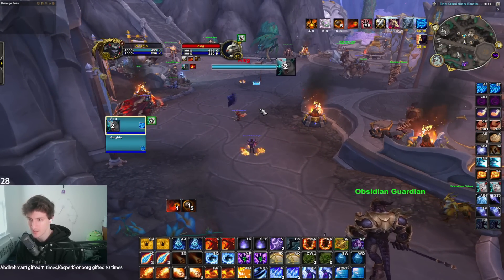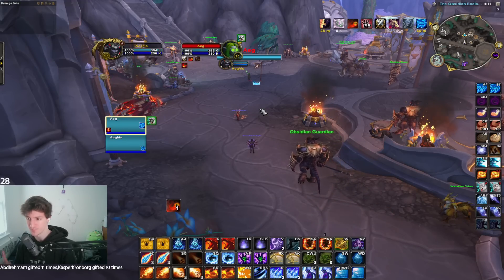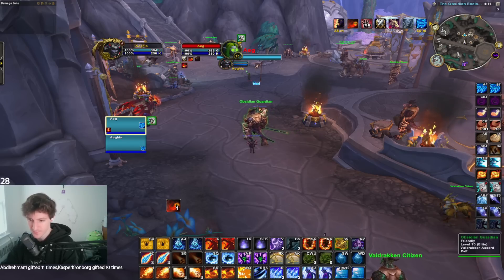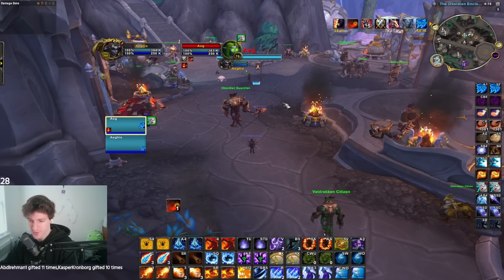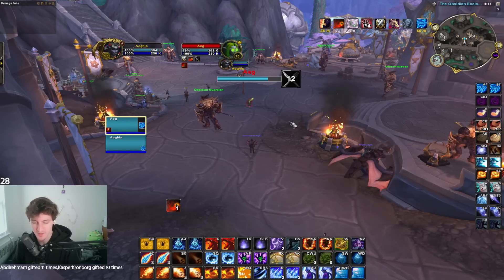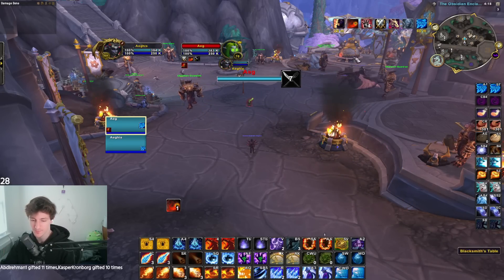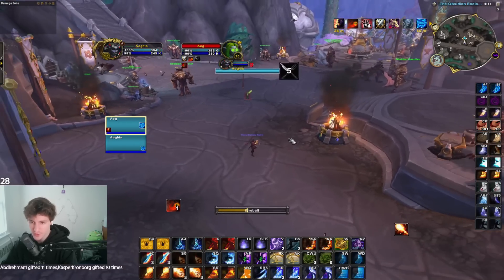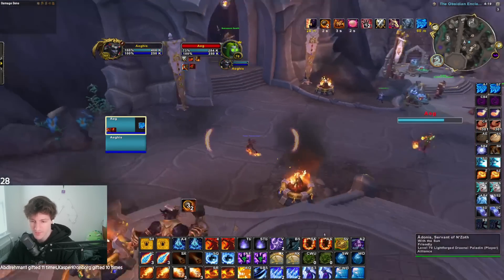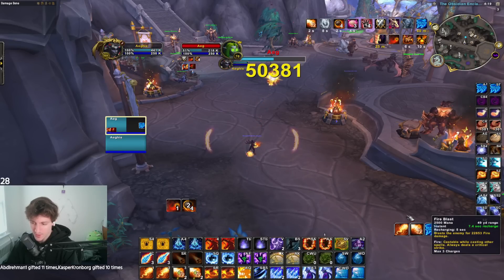Now that we've talked about the playstyle — you want to be playing at 55-yard range, just blasting with Flame Cannon and maintaining your stacks — we can talk about the damage rotation itself. Our basic rotation is just going to be Fireball as priority when you have your Flame Accelerant proc. Getting that off will be huge. Then from there, you want to weave Fireblast and Pyroblast.